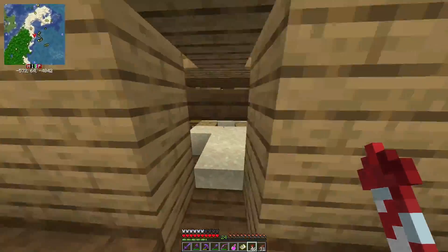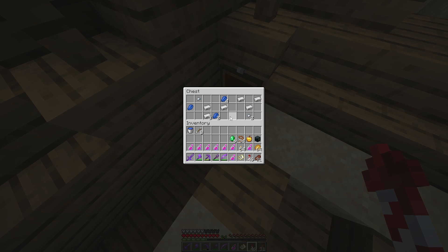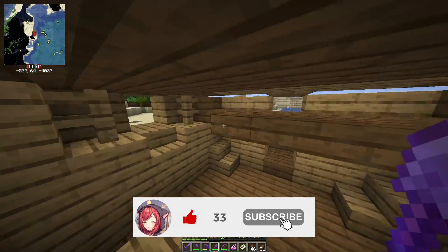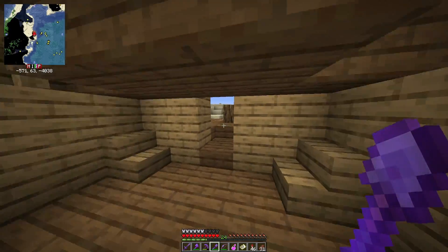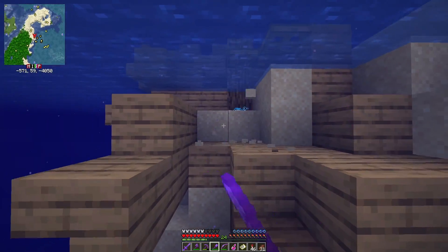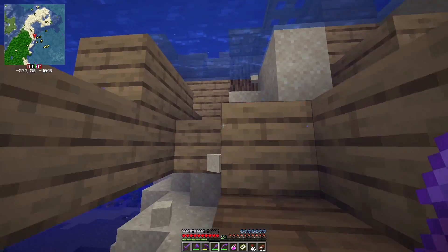I spotted something while flying around — oh, a shipwreck! What treasure do you have for me? Some iron — why don't you take all the iron. Is that it? Is that all you have to offer? That was just the one chest I looked in. How did we even get in here again? Oh, my shift key glitched.